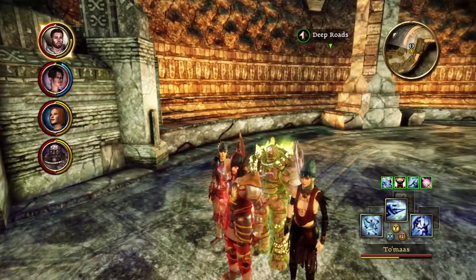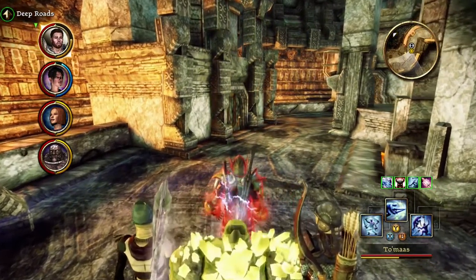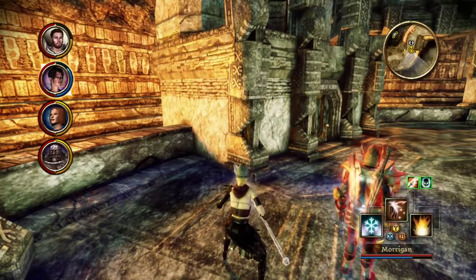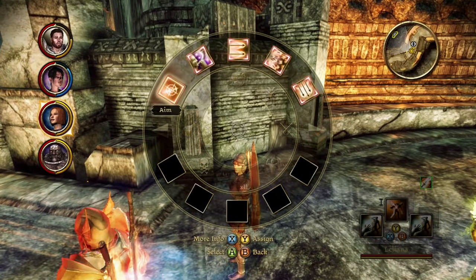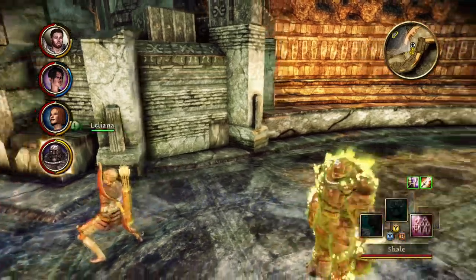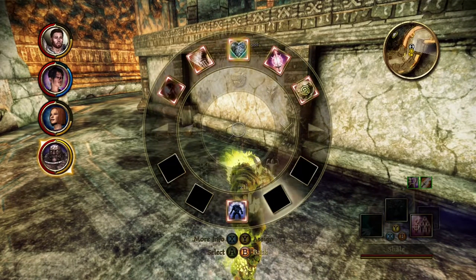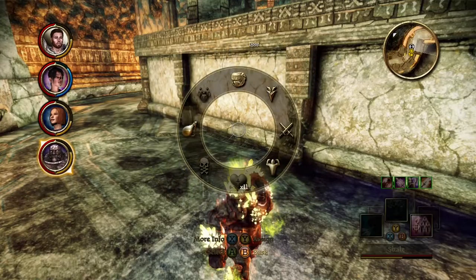And we got in quicker than I thought. Now it's time to get everyone's abilities turned on. There we go. You might also notice a little bit of differences in armor — at least on me. I'm going to turn on Threaten and Stoneheart, and then that should be good enough. Yeah, that's everything.